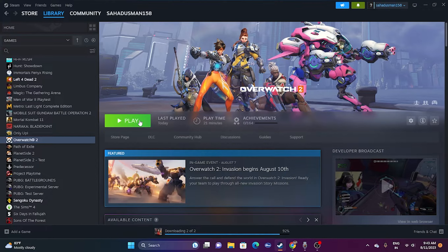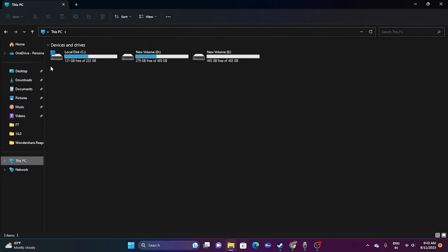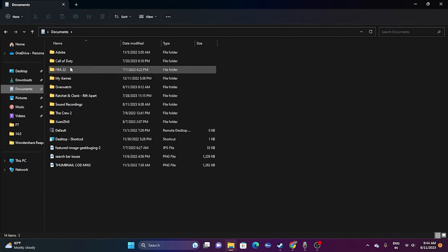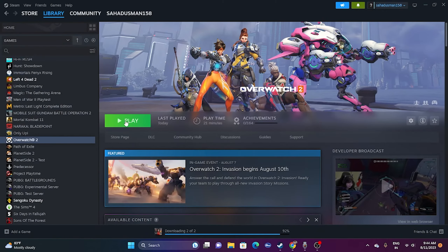If it's still not working, try deleting the saved game file. Open File Explorer, go to This PC, then navigate to Documents. You'll find a folder for Overwatch 2 — delete that folder. Keep in mind that deleting it will cause you to lose all your in-game progression. Once deleted, close the folder and try launching the game from scratch.